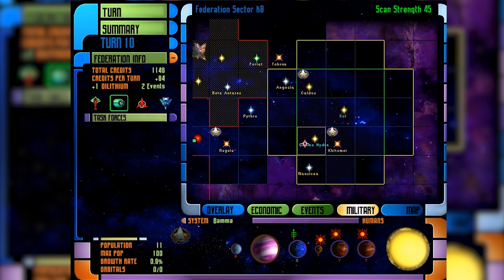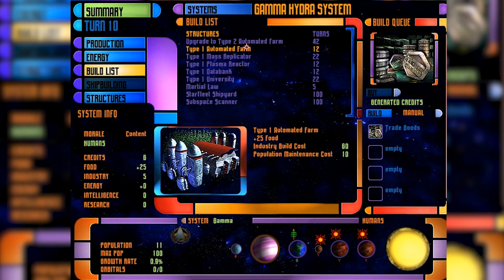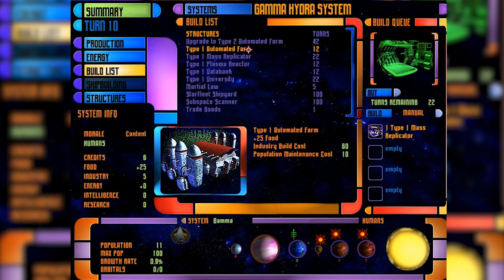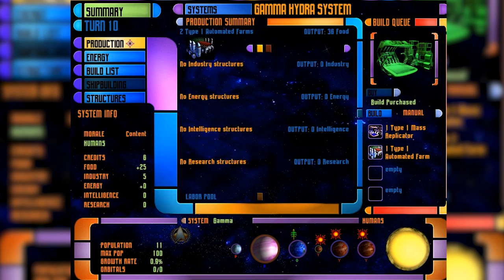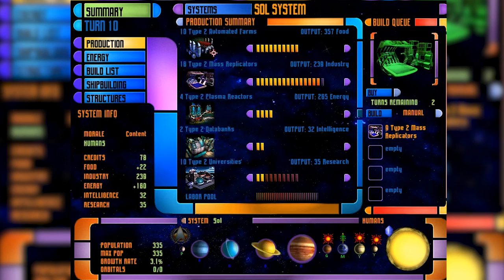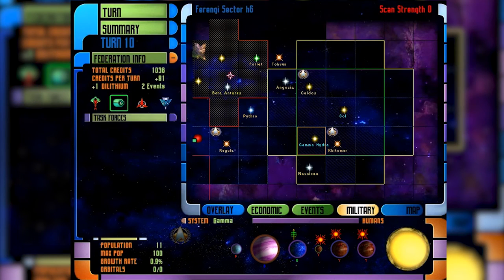This is where the game gets complicated. We'll queue mass replicators and then automated farms. I'm going to buy that mass replicator — they need to start producing their own materials. Sol sector has a lot more infrastructure than Gamma Hydra. I'll take one unit off intelligence and put it into research to speed things up. Get Gamma Hydra some production capacity so they can start making their own stuff. Then end turn — terraforming completed again.